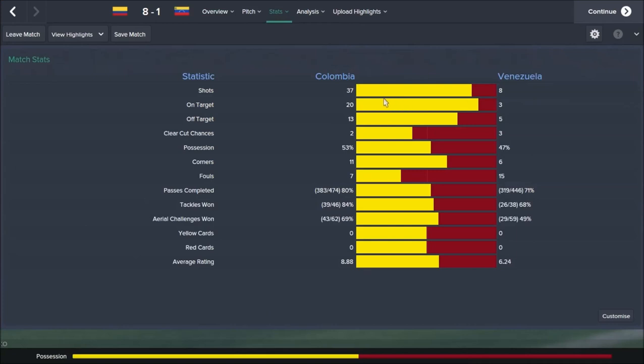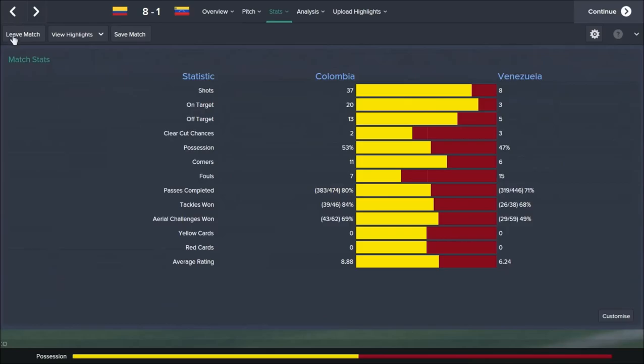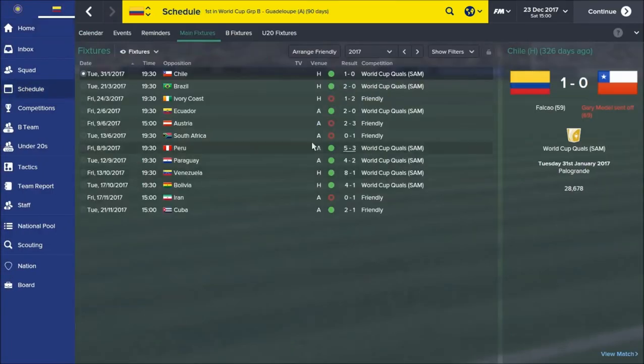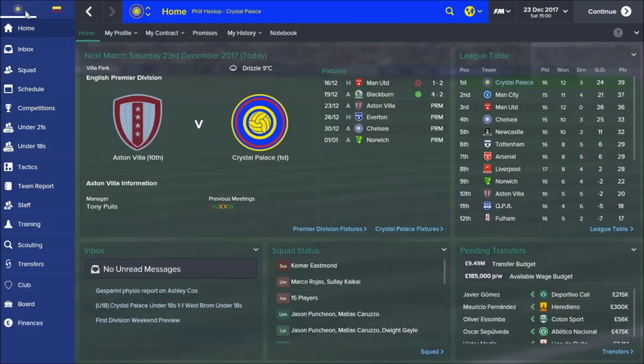Looking at the match stats: 37 shots, 20 on target. We're playing Venezuela - probably not the best side in the world - but you can see it's all about attacking. For some reason I lose every friendly I play. Probably because my players are only allowed to play 45 minutes in a friendly, so I have to put out a weaker squad. But I don't think it really matters that I'm losing my friendlies when I'm winning my other games quite well.